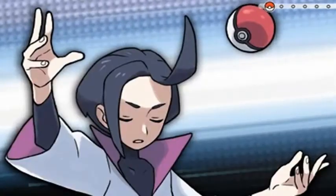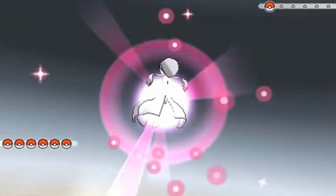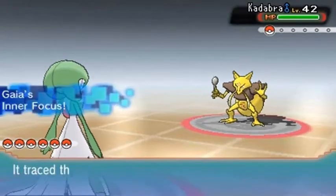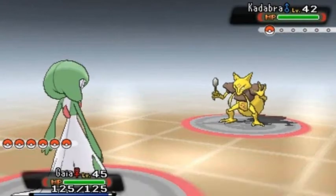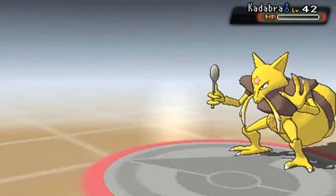Oh yeah? How much you want to bet? Here we go — going up against Psychic Preston, and he will be coming out with his Kadabra. He's going with the strong Pokemon first. Let's go, Gaia the Fierce Knight. I did teach him a good move off-screen — a very, very good move. It's gonna be a one-hit KO. Here we go — Shadow Kamehameha! Oh yes, Shadow Kamehameha does the trick!